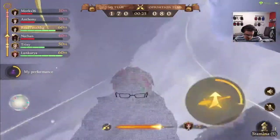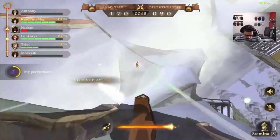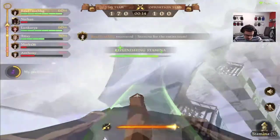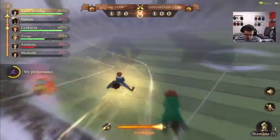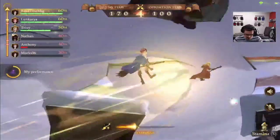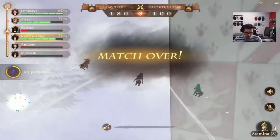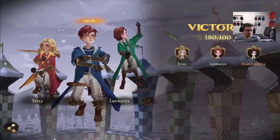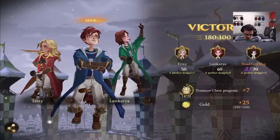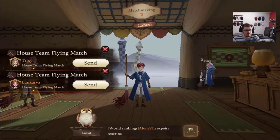We have 20 seconds left and we're obviously ahead. If someone's attacking you, you just tap that button really quickly — it's pretty self-explanatory. It is stamina that you lose if you keep hitting enemies. Match over — not too shabby, we got an A. You can get triple S, so an A is actually kind of bad, but we did win. Let's do one more and then we'll wrap it up.